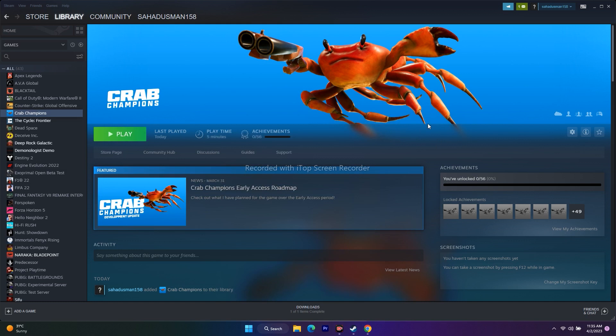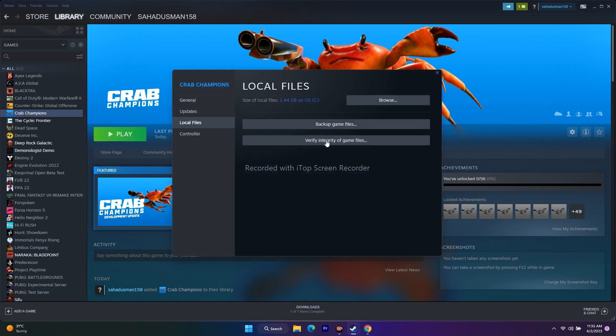If that's still not working, the next step is to verify the integrity of the game files. Right-click on Crab Champions in Steam, go to Properties, go to Local Files, and click Verify Integrity of Game Files. If any files are corrupted or missing, they will be fixed. As you can see, 26 files were successfully validated.